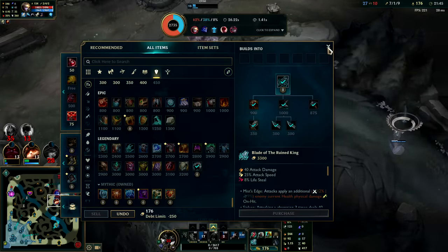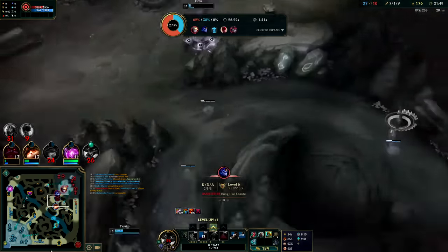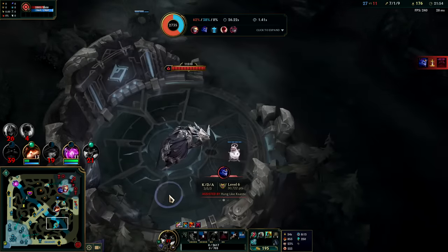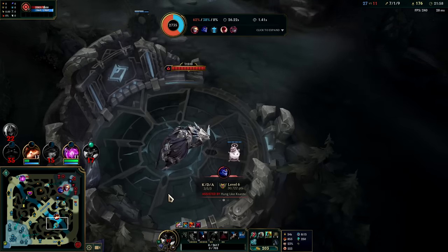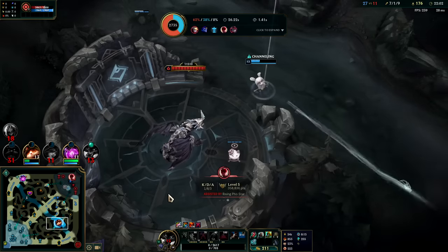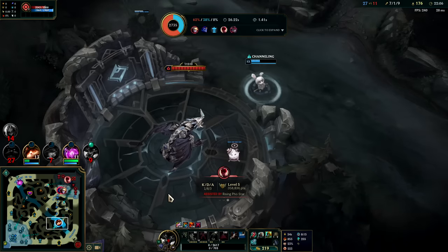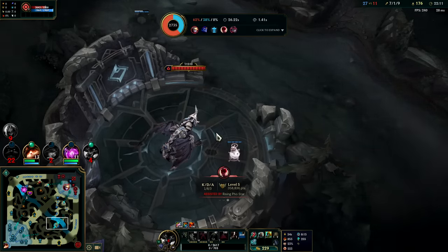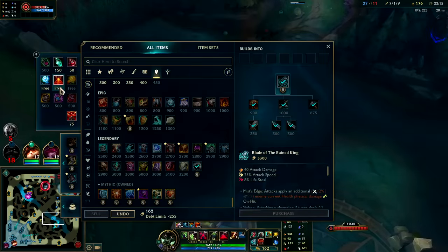Big props for that — I was trying to end and he punished me for it. Now we look for Dragon. Then we can play for Dragon soul. The third Dragon is probably the most important Dragon in the game, because whichever team is winning typically has the first two. So if they do get the third they're going to get soul right — but if they don't get the third one, now they've lost so much tempo. The odds of them getting soul become slim — the third Dragon is the most important by far, it determines everything.